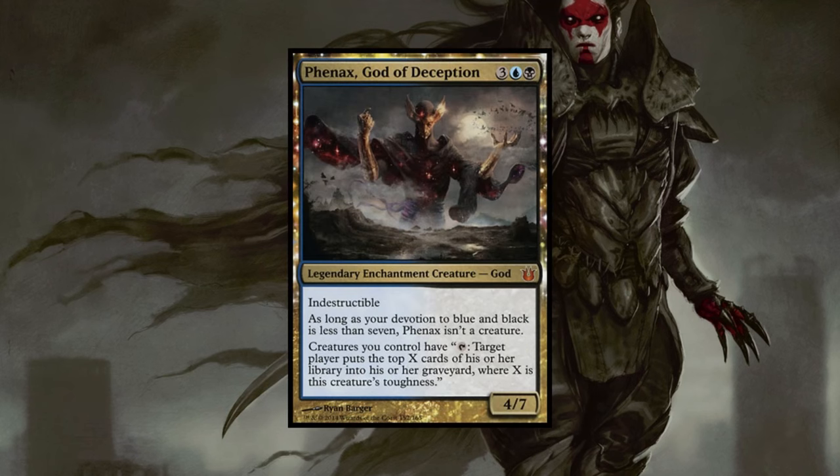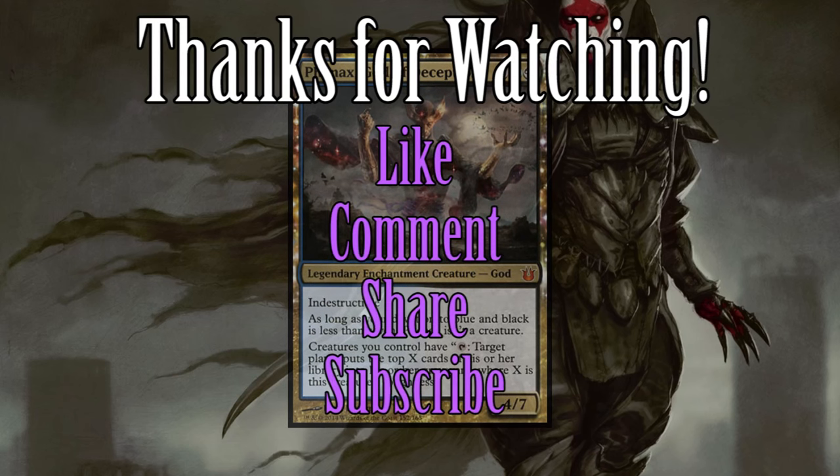Well gang, that's my take on Phenax, God of Deception. Mill decks are traditionally not the strongest in EDH, due to their spells offering only small increments or one-time use, but with Phenax at the helm, we can transform our creatures into free, reusable milling machines. So again, as always, thank you guys for watching, and be sure to like, comment, share, and subscribe for more.